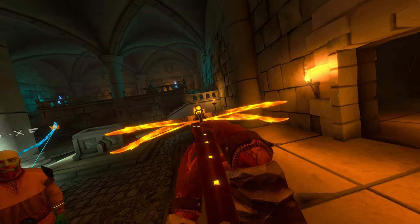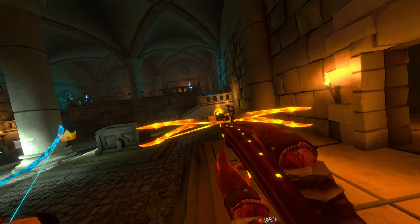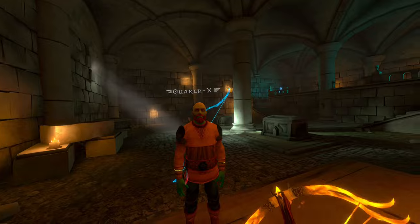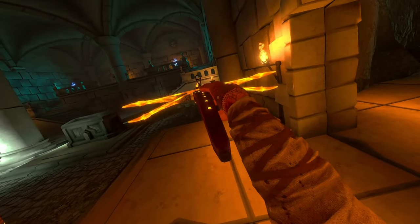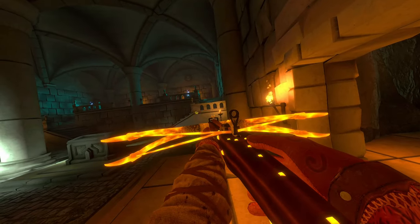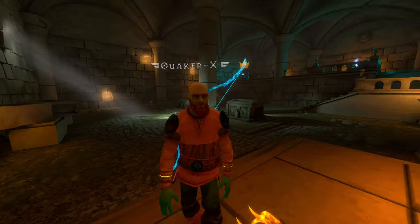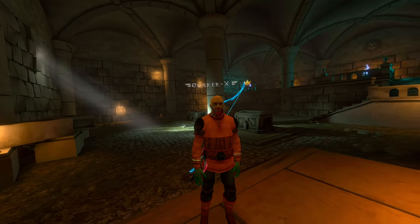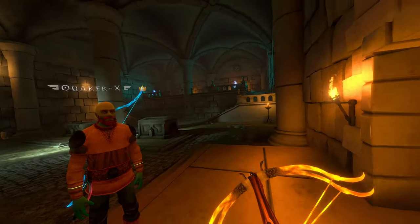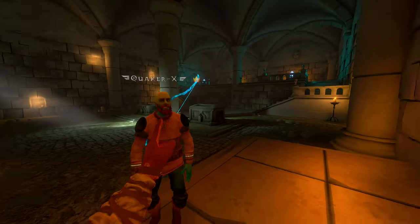We'll load up on bombs and see how far we get. Bomb only level! I do notice the scope is working a little better. I usually just hip-aim. Hold it up with both hands, actually grip on them, and see if aiming through the reticle feels any different. I found it to be a lot more comfortable — I didn't have to tilt my head as far.